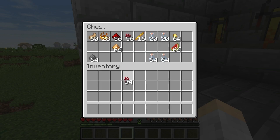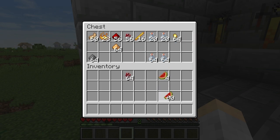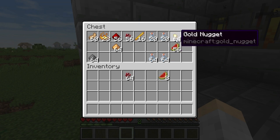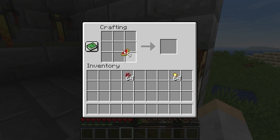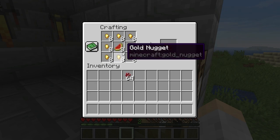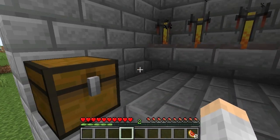We're going to need to get some nether warts and some glistering melons — let's get six. We'll also need some gold nuggets. Take the gold nuggets and put them all the way around the melon to get the glistering melon. To get gold nuggets, just put a gold bar in your crafting grid and it comes out as gold nuggets. We've got our eight.